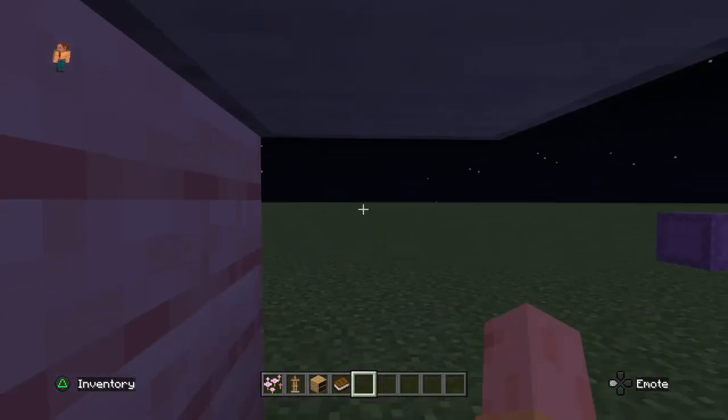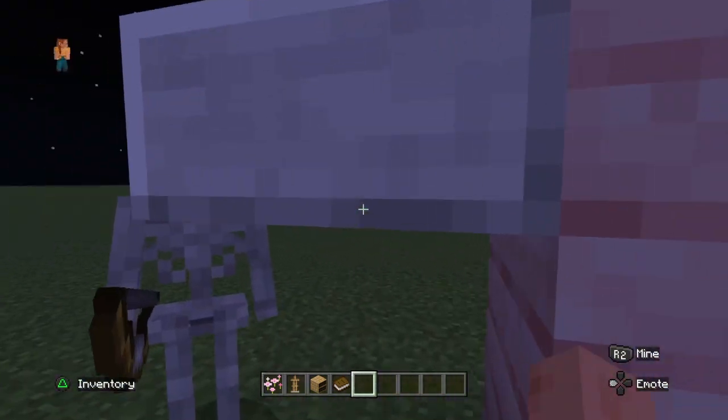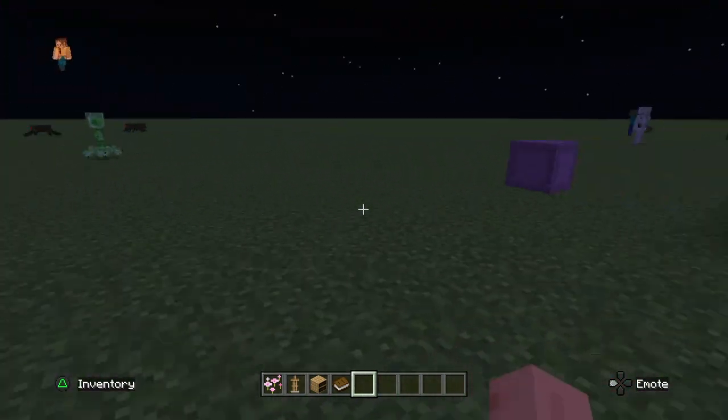They added a new sneaking ability where you can now sneak under slabs at a lower height. It used to be annoying because you couldn't sneak properly, but now they've fixed that and added it to the game.